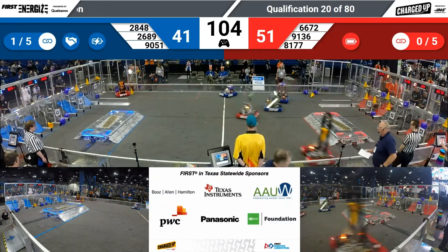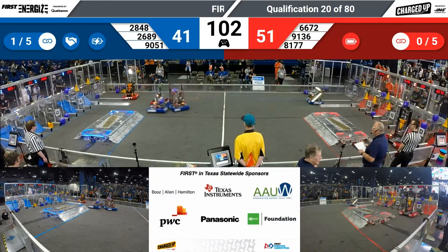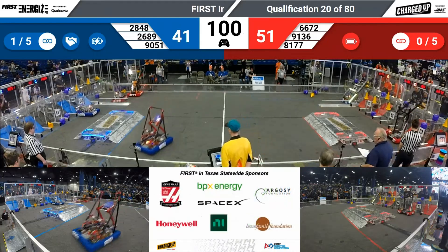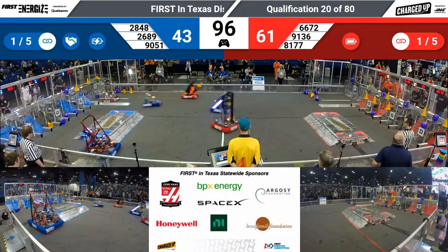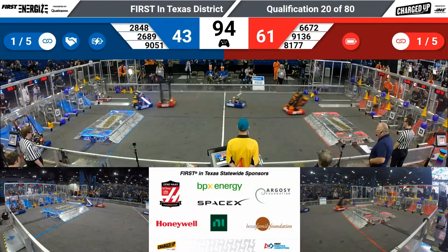Down on the blue end, one link being made for blue. 2689 ready to score another cube low, and they've got it for the blue alliance. 51 to 43 — make that 61 to 43, advantage red.